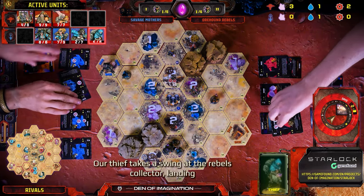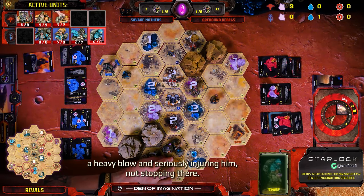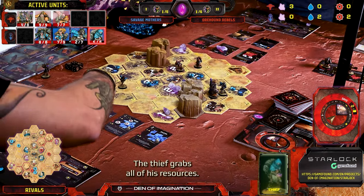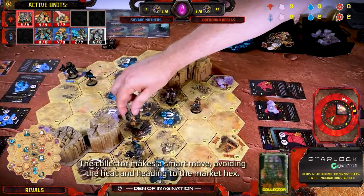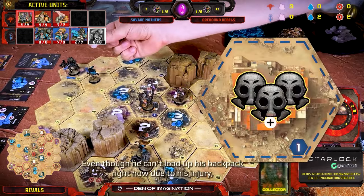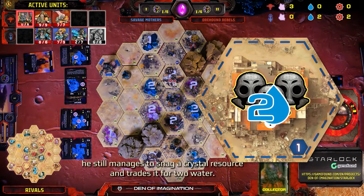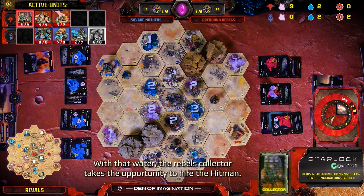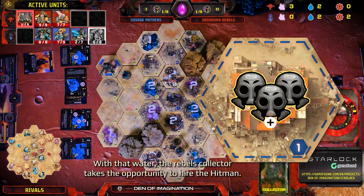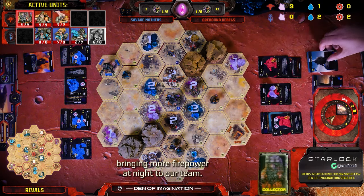The Savage Mothers kick off Day 2 with a bang. Our Thief takes a swing at the Rebels' Collector, landing a heavy blow and seriously injuring him. Not stopping there, the Thief grabs all of his resources. The Collector makes a smart move, avoiding the heat and heading to the market hex. Even though he can't load up his backpack right now due to his injury, he still manages to snag a crystal resource and trades it for two water delivered straight to our cargo hold. With that water, the Rebels' Collector takes the opportunity to hire the Hitman.